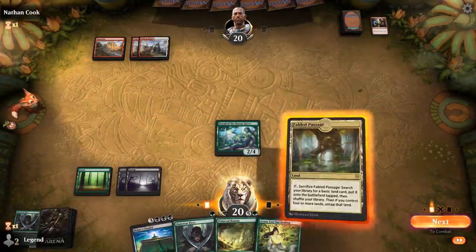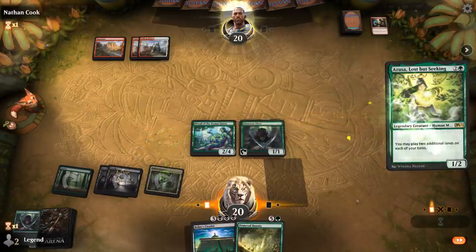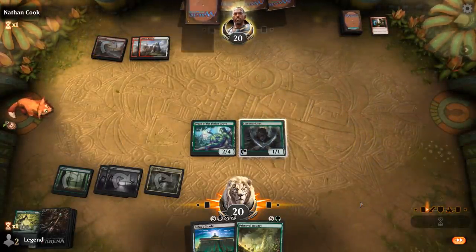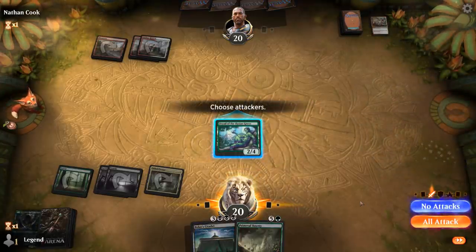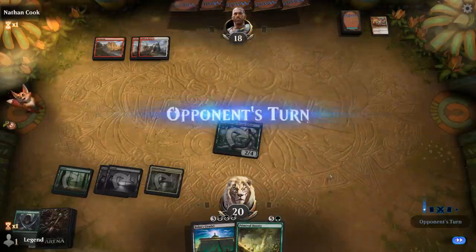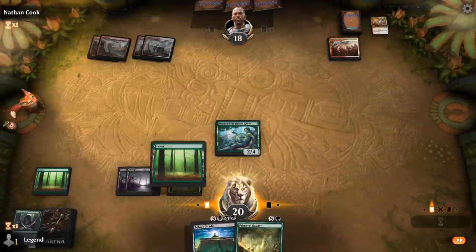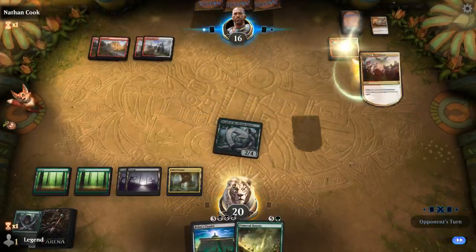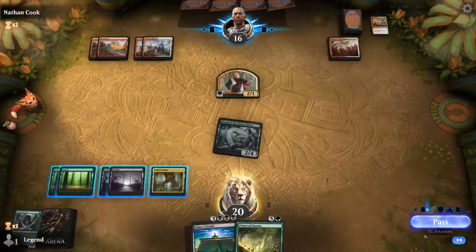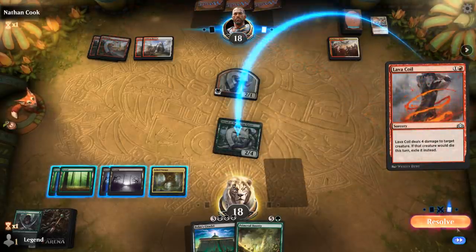We empty our hand and keep Fabled Passage uncracked in case we find a Dread Presence later. Azusa gets shocked and Llanowar Elves gets hit with Jitte Strike. Our opponent plays Oddlaw's Merriments. We need one more land to play Citadel, and probably should have kept Dryad back since it could have blocked most of the tokens. Lava Coil takes care of Dryad, but we do get to play Citadel.